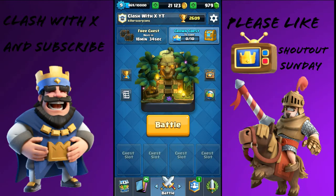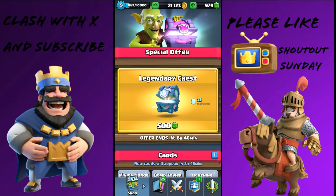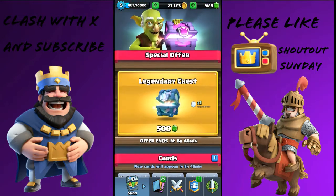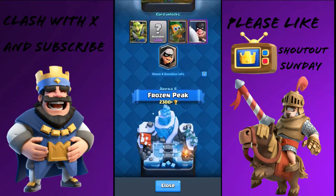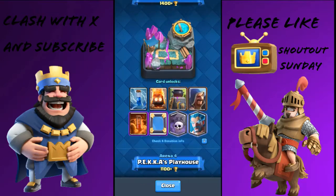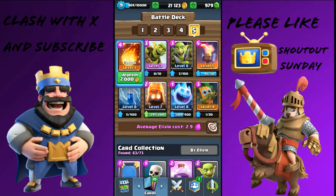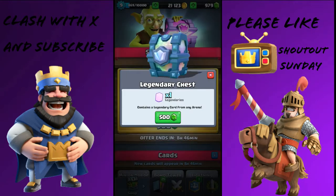Hey guys, Clash with X here, back with another video. Today we have something very special in the shop which I have been waiting for — my legendary chest. In this video we're gonna open it. Fingers crossed for a Princess; I really want Princess. The Graveyard would be okay, and Miner too, but I really want a Princess so she can complete my logbook. Just gonna take a screenshot here.